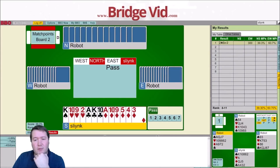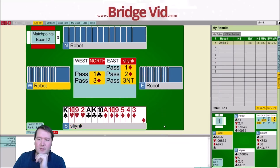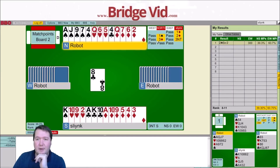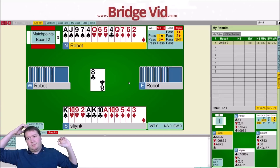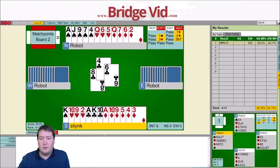Here we've got a 6-3-3-1, 14-count. I'll start with 1 diamond. I'm curious how many people opened this 1 no trump — I had a brief thought about it. With 14 points I have to move on to game after partner invites. 3 no trump is the only game that might have play. I want to bang down the Ace of Diamonds — I'll probably have 5 diamonds, 2 clubs, and 2 spades. Entries are an issue, but I'll need to use diamonds to cross between the hands.